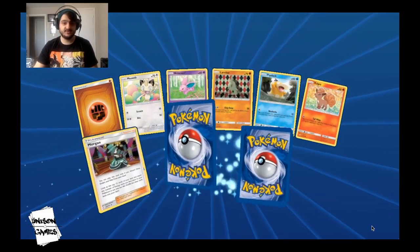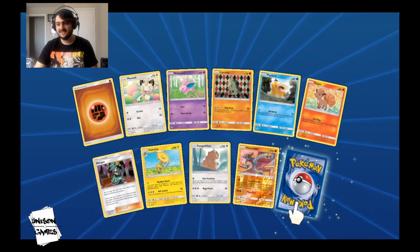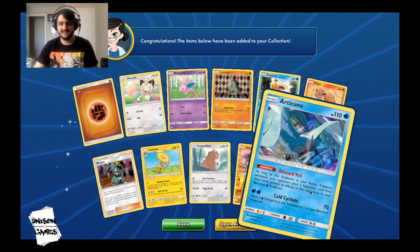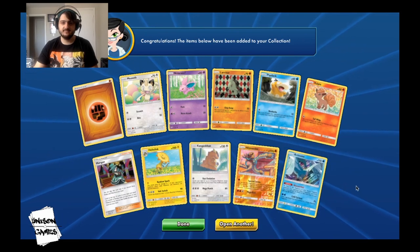We got Absol and Jirachi — this is really good! Oh, there's a Hitmonchan, so maybe we can build a Hitmon deck. And Articuno, which sees a little bit of play, so we like that.